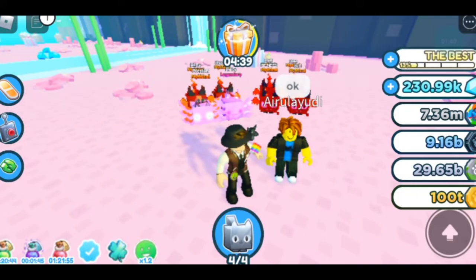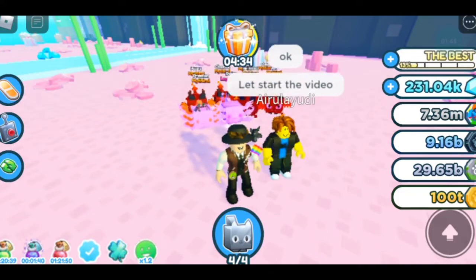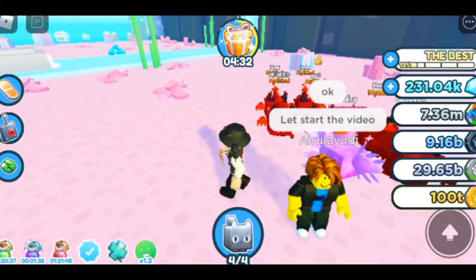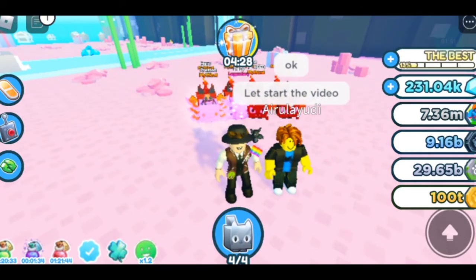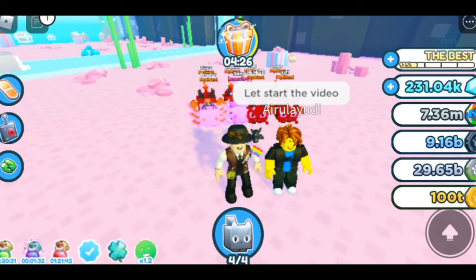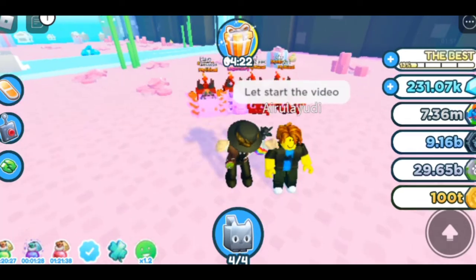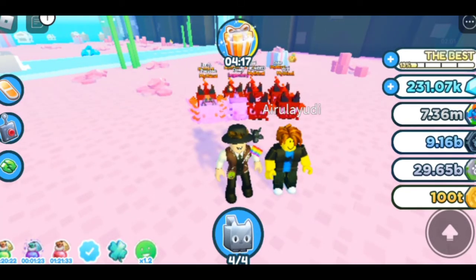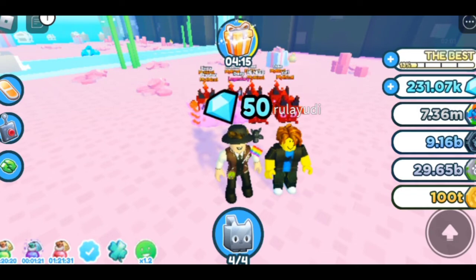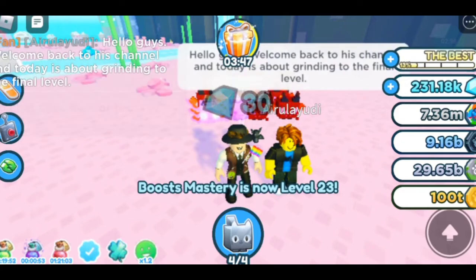The fourth tip is make sure to buy some eggs, and make sure you have an ultra lucky potion, because ultra lucky potions are actually good — you can actually get Mythicals and Legendaries from them, which is another great tip. So you can get a Legendary and a Mythical.